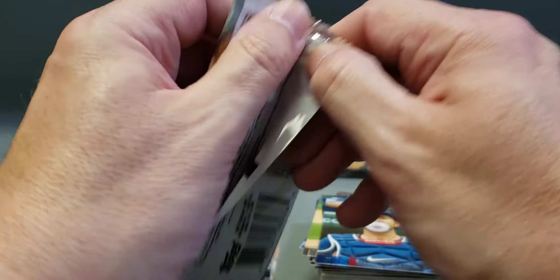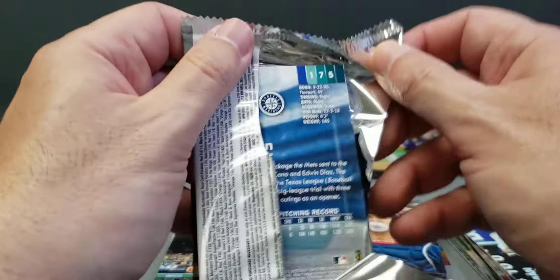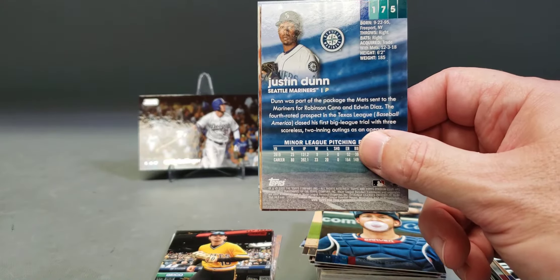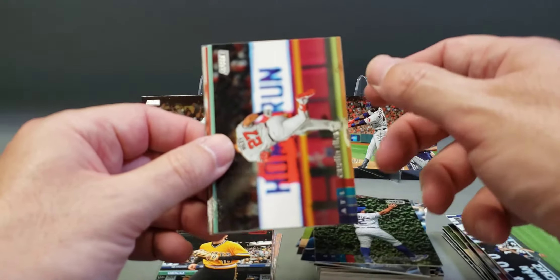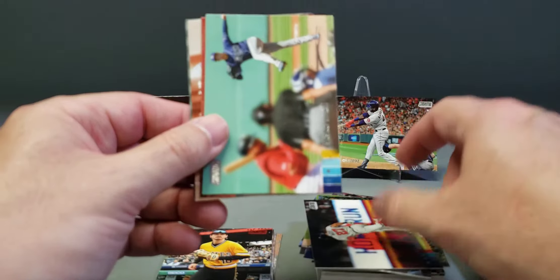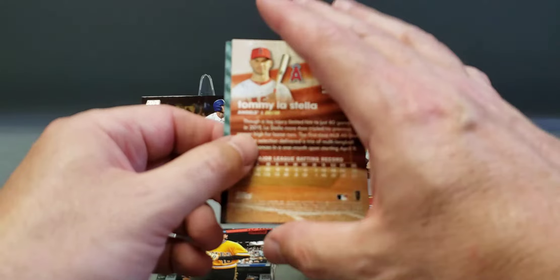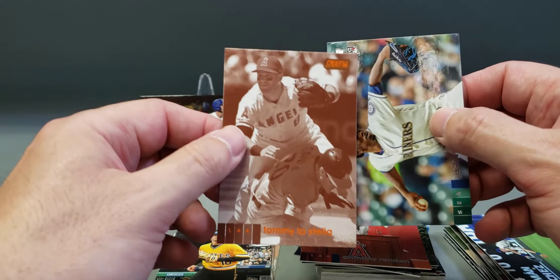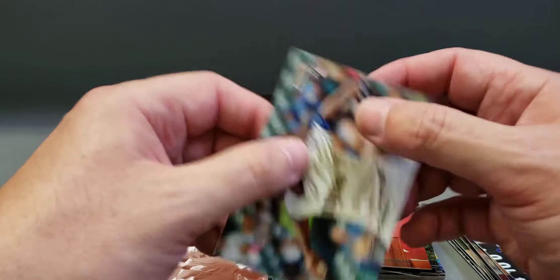Last pack — doesn't look like we're going to get any hits out of these, but we did get some nice rookies and a nice wide vision Yordan Alvarez. Kyle Schwarber, Austin Riley, Blake Snell, Anthony Rendon, Tommy La Stella — another one of those kind of black-and-whitish orange parallels — and a Justin Dunn rookie.